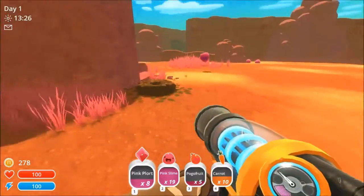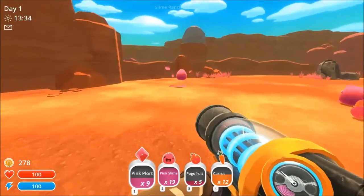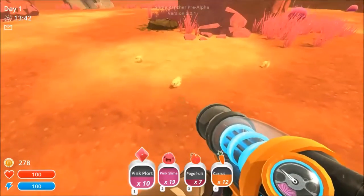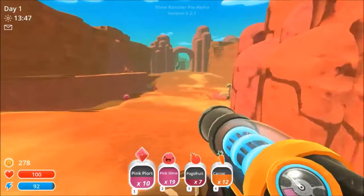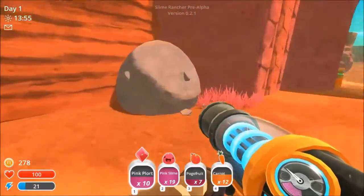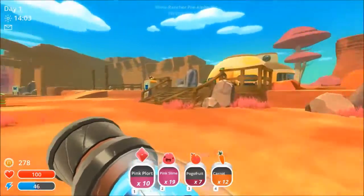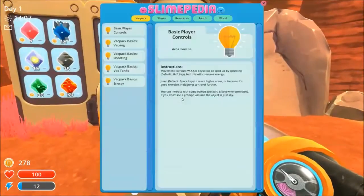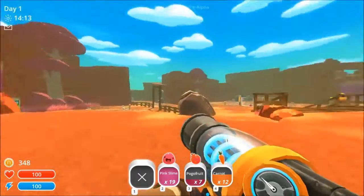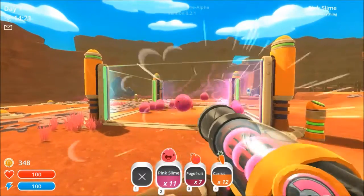I can only have four different types of things at once. That one just spawned out of the ground — that's fine by me. You're not ready to die yet, you have to grow up first. Shift to run — let me just run. That's a rock that looks like a slime, that's cute. Wait — pink plorts, that's my only source of income. I'm going to sell these. Four different types of things at the same time, and once you hit the maximum capacity it starts blocking whatever you try to suck up.